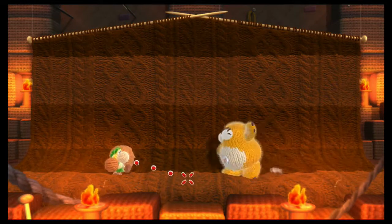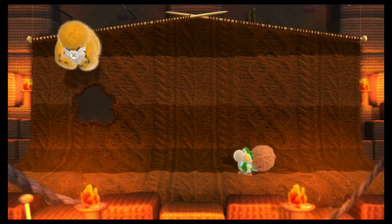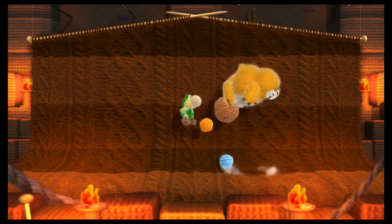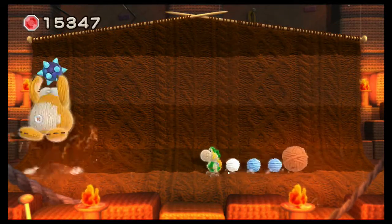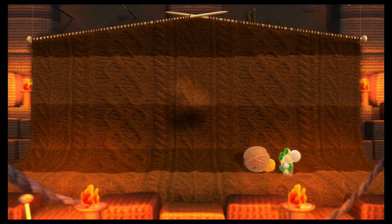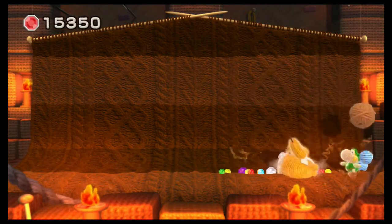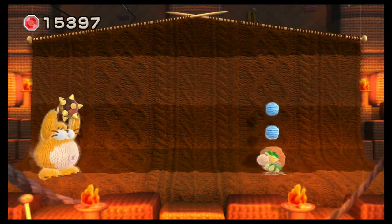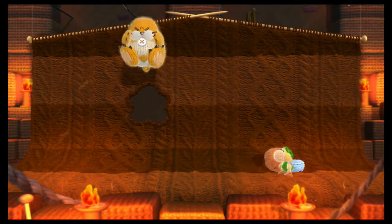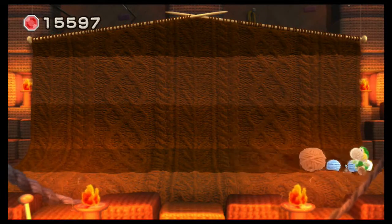Uh-oh. That did nothing. Maybe I have to ground pound him when he's under the fabric. Oh, just step on him. Okay — ground pound him. He has a big X on his butt. Uh-oh. Easy. Ground pound. I'm not sure how many hits it's going to take — that's two so far. Oh no. Oh, that one's like bouncing. Careful. And he's moving faster, too. Easy. One more jump should do it. Is that it? Whew, that was close.